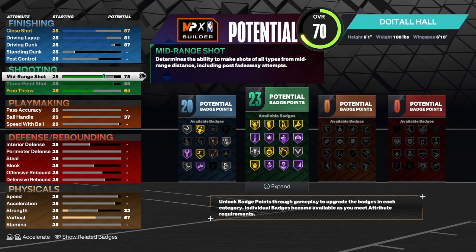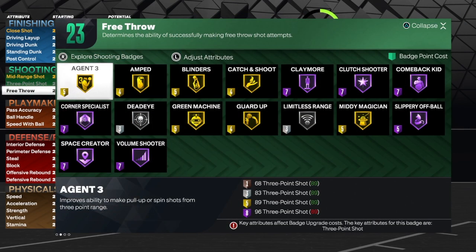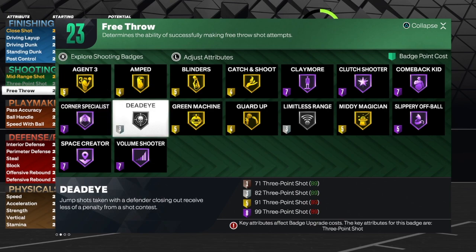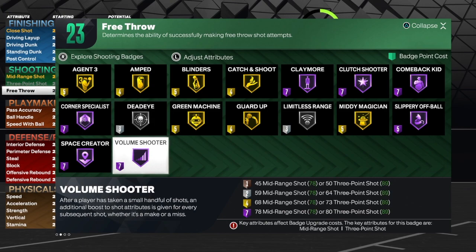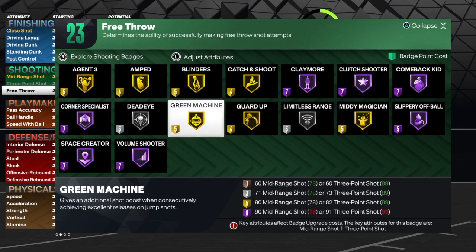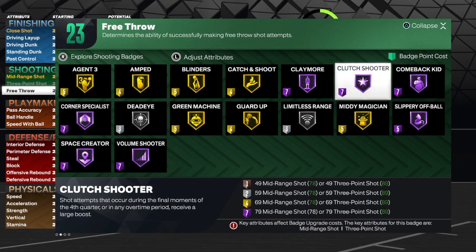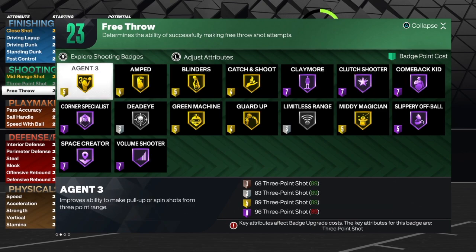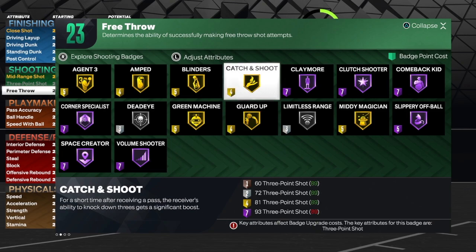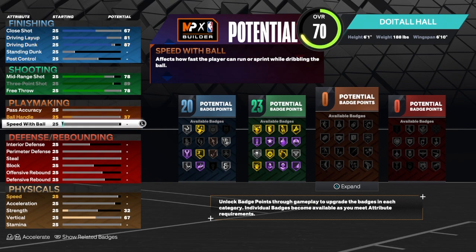Mid-range shot at 78, free throw at 78 — we get 23 shooting badges. I'm using 83 on this build. Corner specialist, blinders, dead-eye — I'll add that. Volume shooter in case you want to shoot a bunch of threes, amped, green machine, limitless range, catch and shoot, mid-range magician, and clutch shooter. I'm just calling out the badges I'd use — you don't have to put them all at gold or hall of fame. Silver badges get the job done.